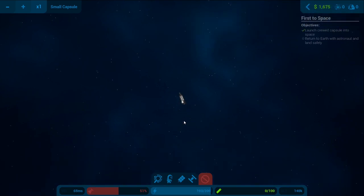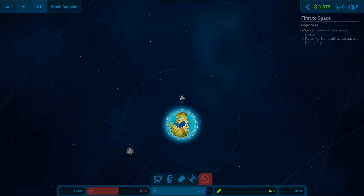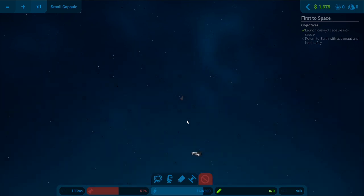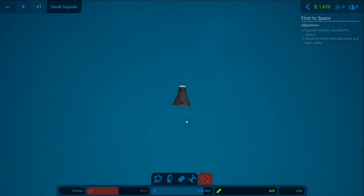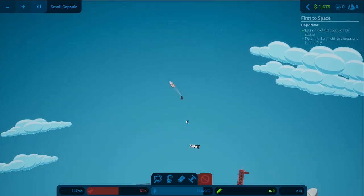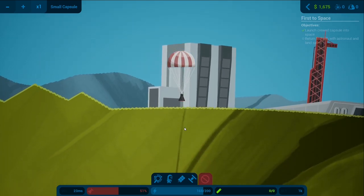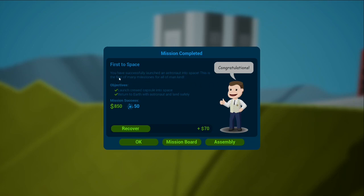We're going to spin her around and press space to decouple, then just nudge it down — and there we have it! Our little people are going to go back to Earth, very very slowly. Actually we're coming a lot faster than you think. Do we see any flames? Do we burn back up in the atmosphere? No — so we definitely needed that parachute, that was a bit of luck. Here we come, landing back at Earth. Perfect — first mission complete! You've successfully launched an astronaut to space — this is the first of many milestones for mankind. We got some money back as well.